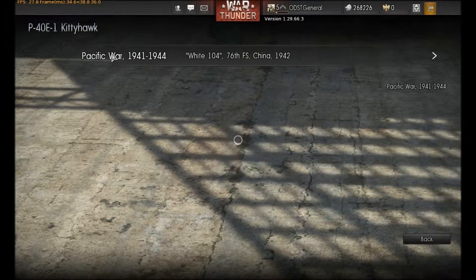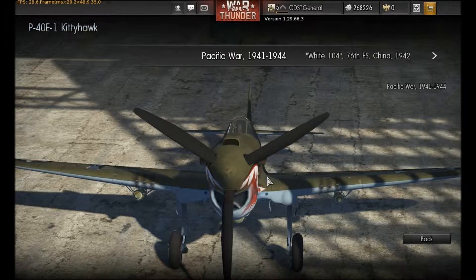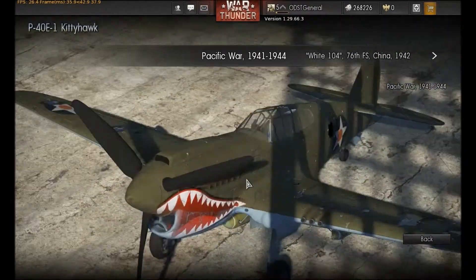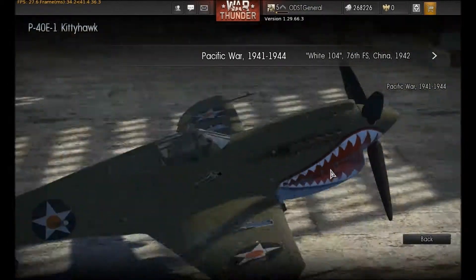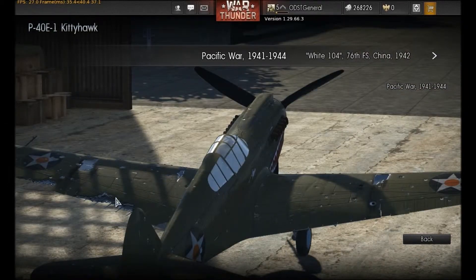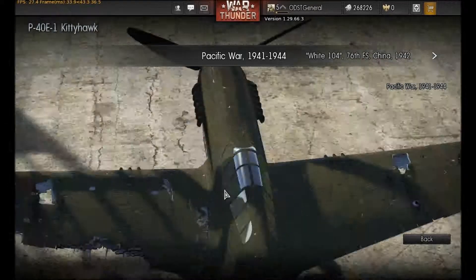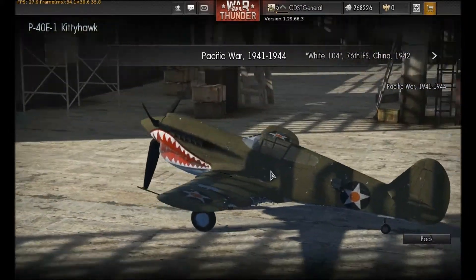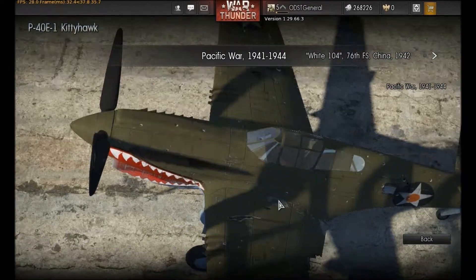ODST Journal here. Today I will be showing off the Kittyhawk skin from War Thunder. This is the stock variant of the P40. As you can see it's got a lot of battle damage. I got messed up in a fight using it and haven't repaired it, so it's just sitting in the hangar right now.